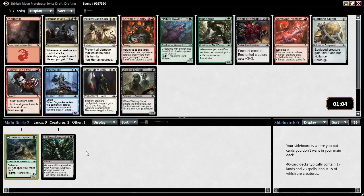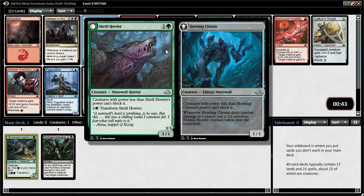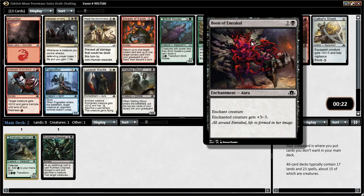Being able to accelerate is pretty powerful and I think black-green is a fine color combination — maybe get some delirium synergies going. Here we get a Fog, Shrill Howler — a 3/1 that can't be blocked by creatures with power less than it, then flips into a 3/5 that makes colorless tokens when it deals damage. Bloodbriar is interesting, but I think the right pick is just Boon of Emrakul.